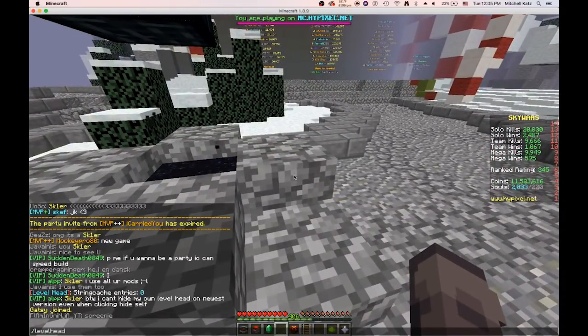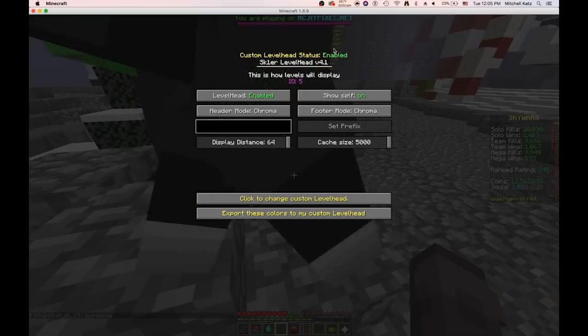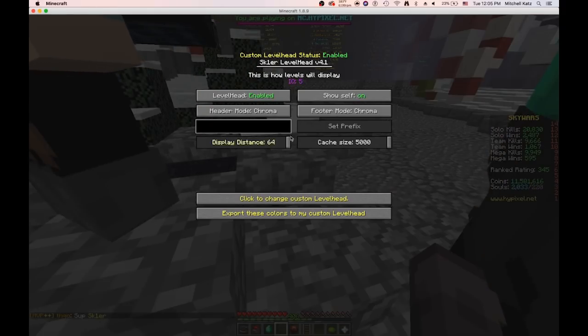If you type slash level head now for the GUI, you will see quickly that it'll say disabled or inactive, but then it'll turn to enabled because it checks with my website to see if you have a custom level head message — and I, in fact, do.